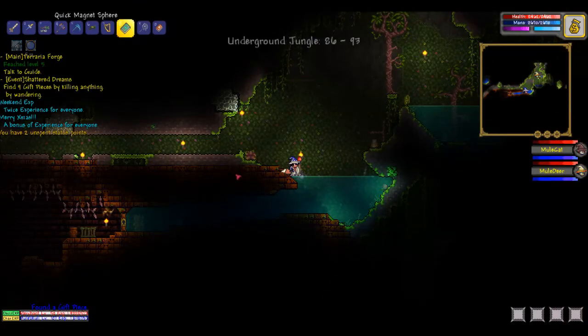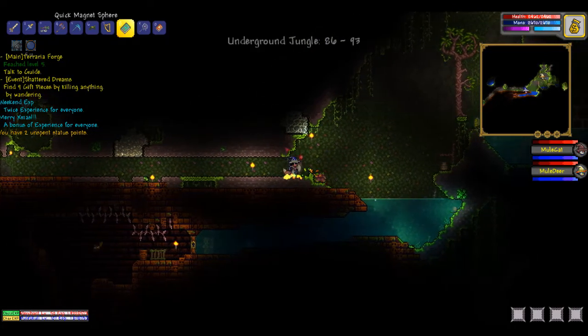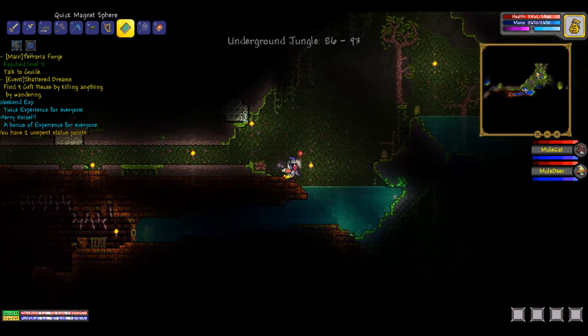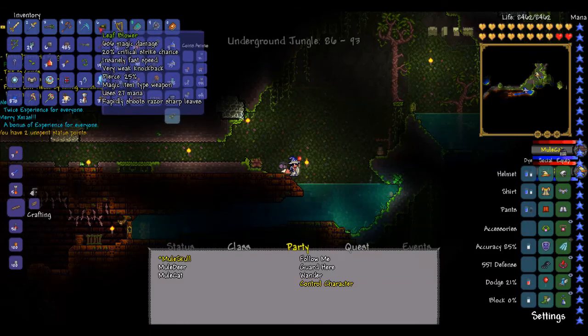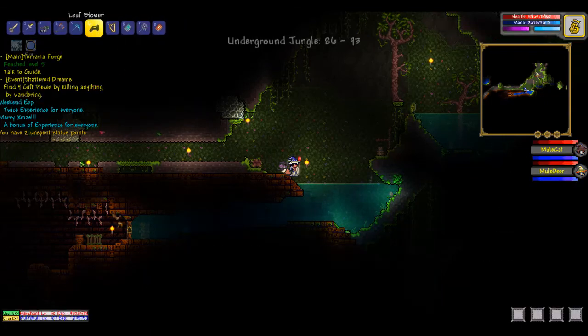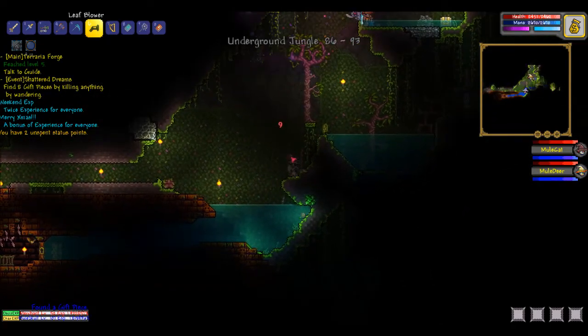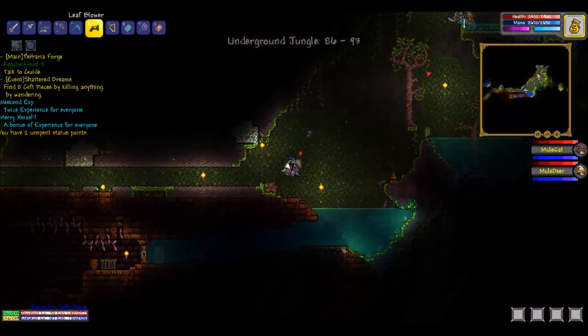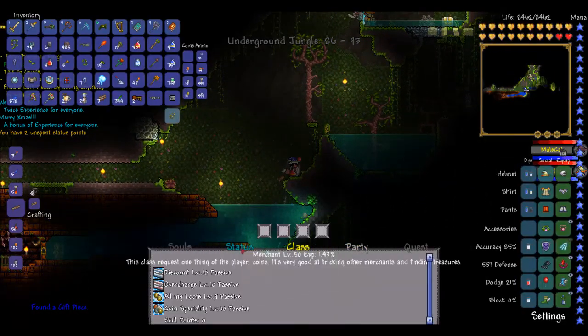Hey, what's up guys, Meal School here. Welcome back to N Terraria episode 69. When we left off we made it to the jungle temple, we also fought Plantera and got the leaf blower, so that's an awesome weapon to have. We have our NPCs somewhere up there — there they are. So we're going into the jungle temple.